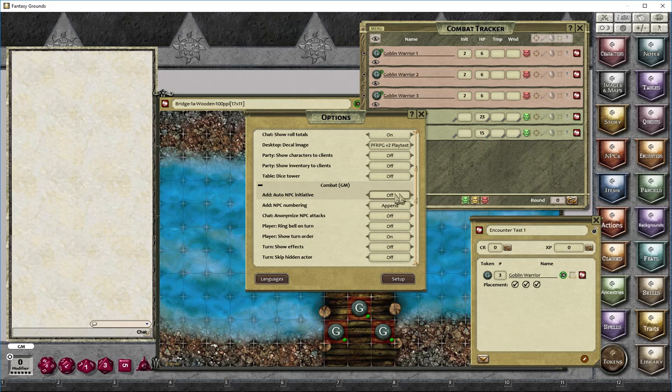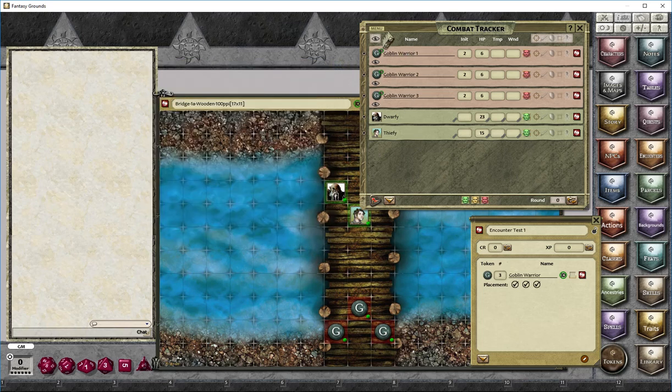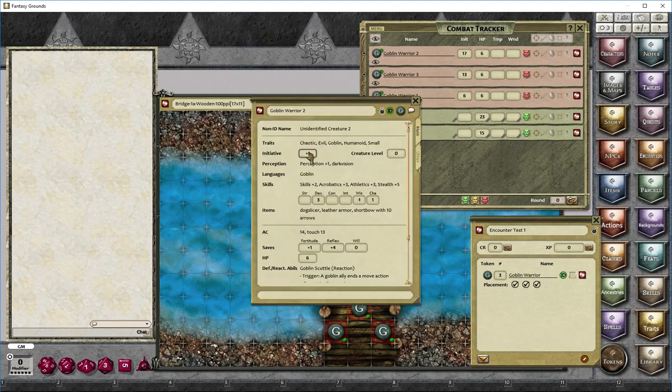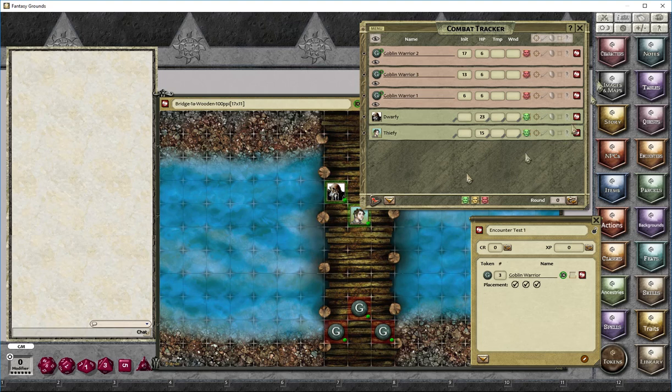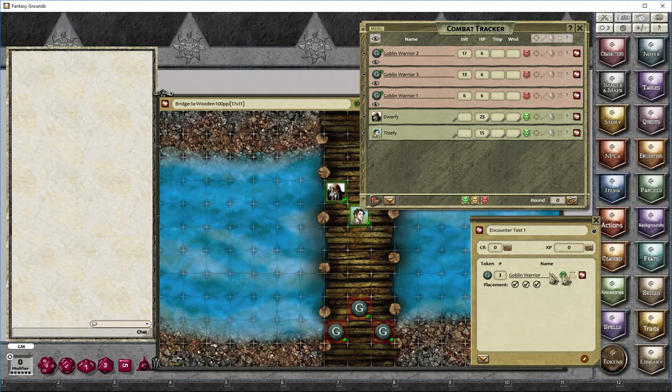You can change the auto NPC initiative setting: it can be off so it doesn't roll when added, or it can be on, or grouped so all the same creatures share the same initiative. I'm going to change that to individual and reroll the initiative for all the NPCs. In a later release of the rule set we'll have toggles to change which initiative value to use — perception initiative or other skills — but at the moment it purely rolls off what's in that initiative field.